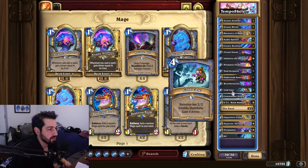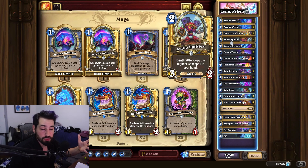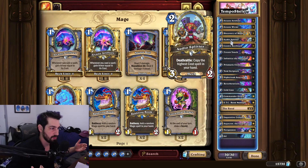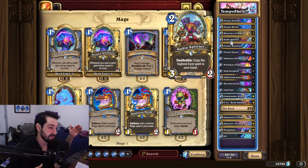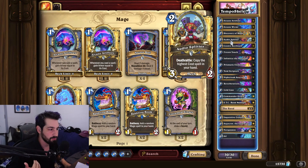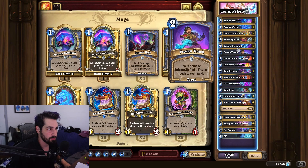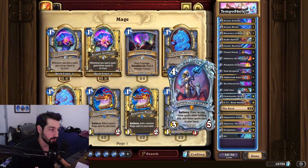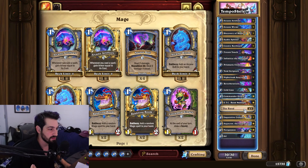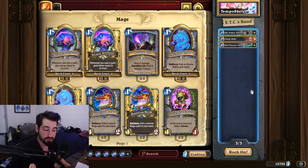We have the skeleton package with Cold Case, and to make more Cold Cases we have Audio Splitter, because it's the highest costing spell in the deck. You could ask where's Deathborn - Deathborn is a six mana card, Audio Splitter would copy it, but Deathborn isn't really good in this deck. We top out at six. If you want to run Deathborn you can, but I didn't find it needed between making a bunch of Cold Cases and Audio Splitting them. We also run the location which summons more skeletons.